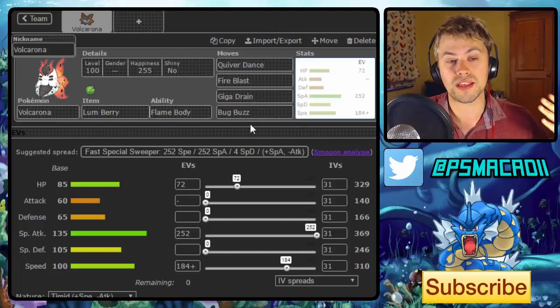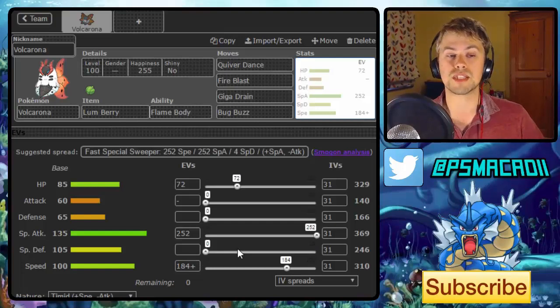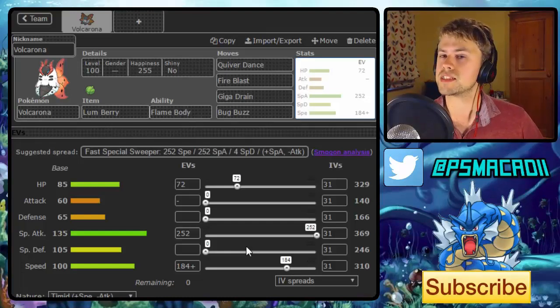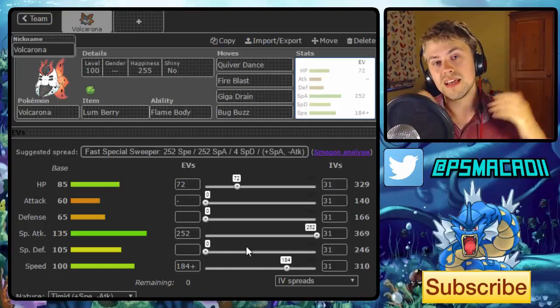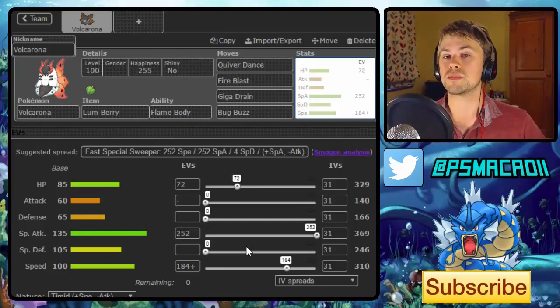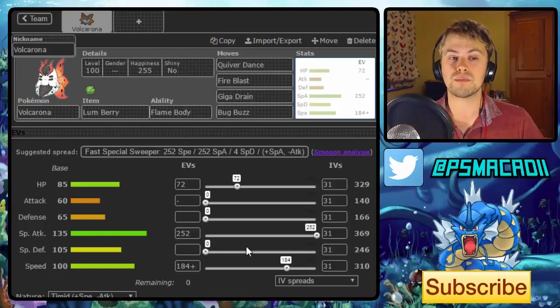There are two main ways you can go with this guy: you can either go for the fast, more offensive setup set, or you can go for a more defensive set with Leftovers that's designed to set up on a few more threats. The defensive set can set up more easily on Scizor and stuff like that, whereas the offensive one is basically designed to set up once, hit as hard as possible and just do a crazy amount of damage. I'm going to stick with the offensive one — I prefer mons that can come in, take one turn to set up and then basically sweep from there.